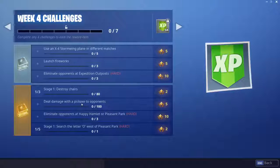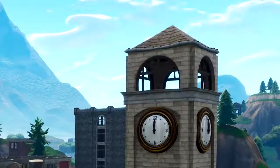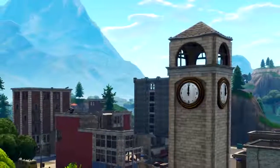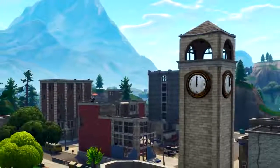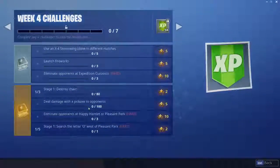Next up we have deal damage with a pickaxe to opponents - and this one is not too easy. But you can just drop and do damage with a pickaxe. It's 100 damage, so that's 1 kill or 5 hits with your pickaxe. A good spot to get this challenge done is to drop at the clock tower in Tilted Towers. Once you're there, there is usually more people going and you can literally pickaxe them even if you don't get a weapon. You just need to drop fast and keep pickaxeing people. There is always people on that one roof and you can't jump off because you die - so it's a really good spot to get all of your damage to opponents with a pickaxe.